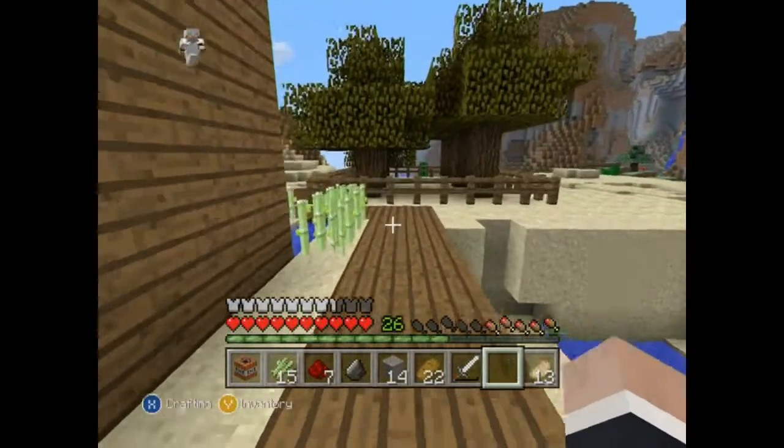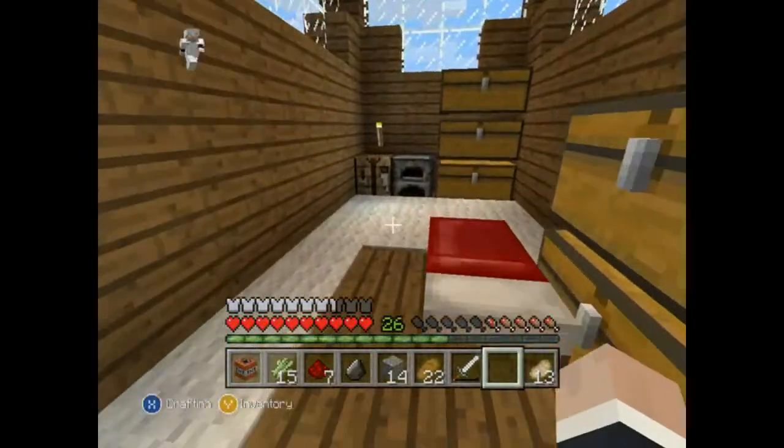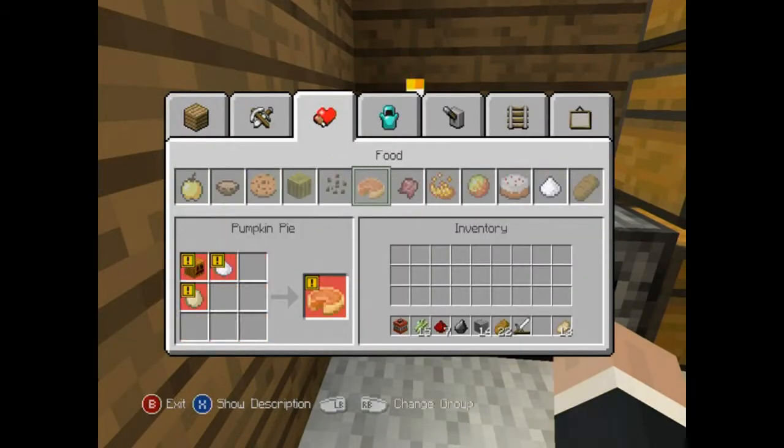So now we have a bigger chance of actually getting stuff. For a pumpkin cake, I believe we need wheat, sugar, and pumpkin. No — egg. So we need an egg farm.